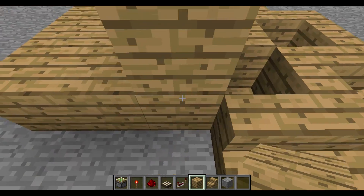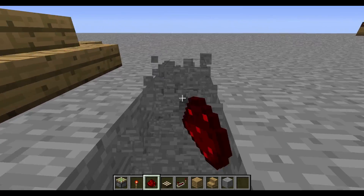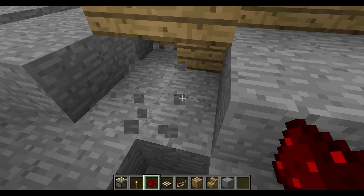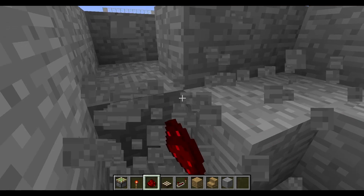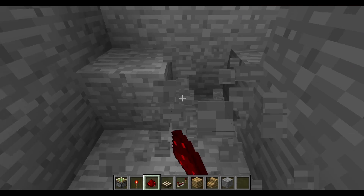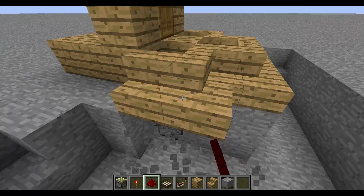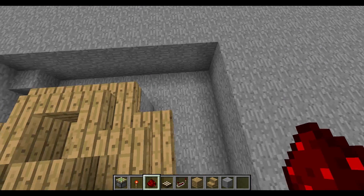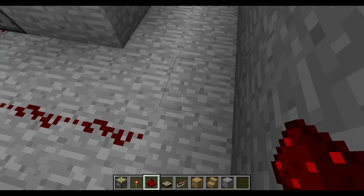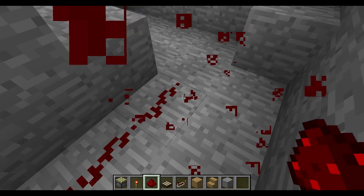For the rest of the wiring I'm gonna go underneath and dig out a little bit. Now let's connect all these pistons up. You can put your daylight sensor wherever — I'm not hiding mine since I'm showing you how to build this. One important note: you don't want to connect that one piston to the rest of them, because it needs reversed power compared to the others.